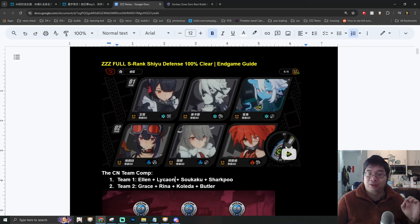The second team he's using is Grace, Reyna, and Kolida with a butterfly pet. Those characters are currently level 40, 40, and level 50 for the main characters Grace and Allen. So keep that in mind.